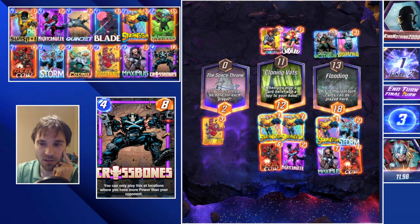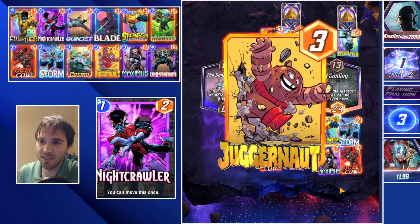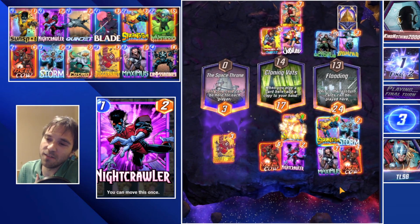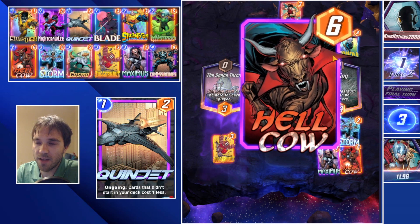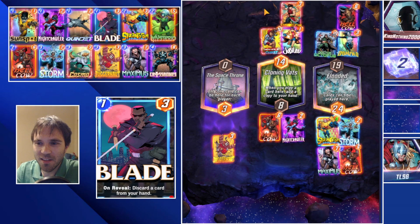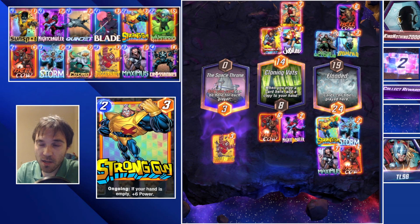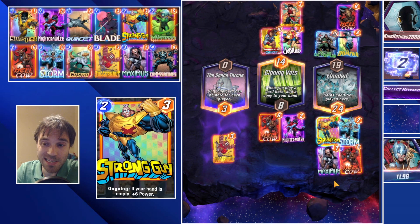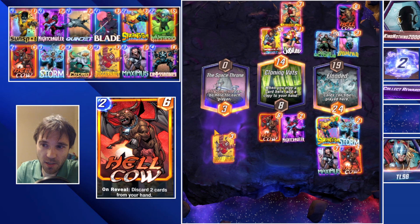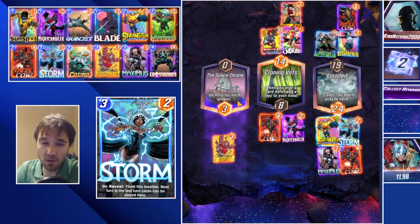I want to see this play out for content — it's going to be very satisfying. We drop Juggernaut. They don't play anything into Space Throne. They do a Shang-Chi, which feels so bad, and that wins them Cloning Vats. Then they do a Hellcow, which is not enough to win the flooded location. They weren't quite able to push enough power. Had they dropped Hellcow into Space Throne knowing we had Nightcrawler there, that would have been the most advantageous play. Even then, we would have pushed it off into another lane with Juggernaut, so it wouldn't necessarily have mattered.